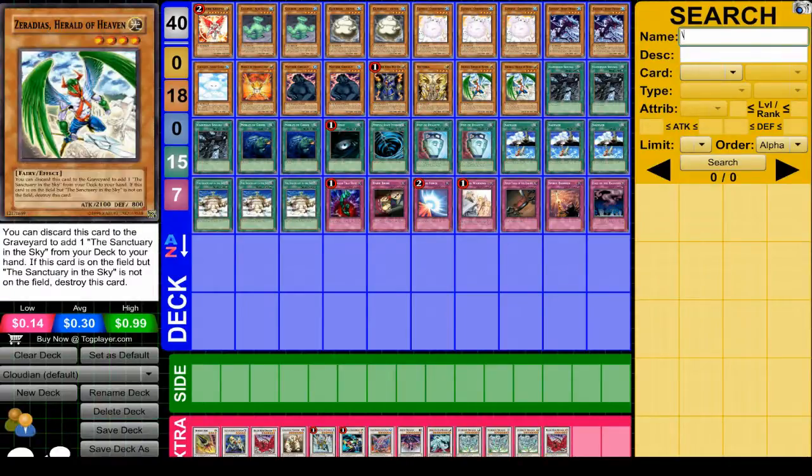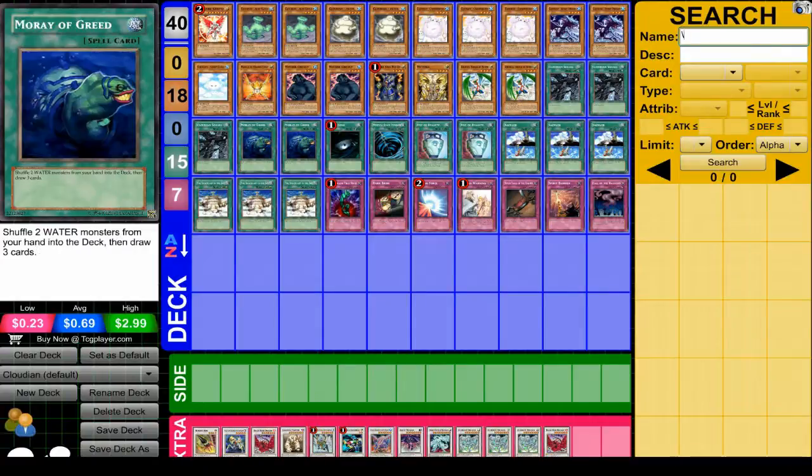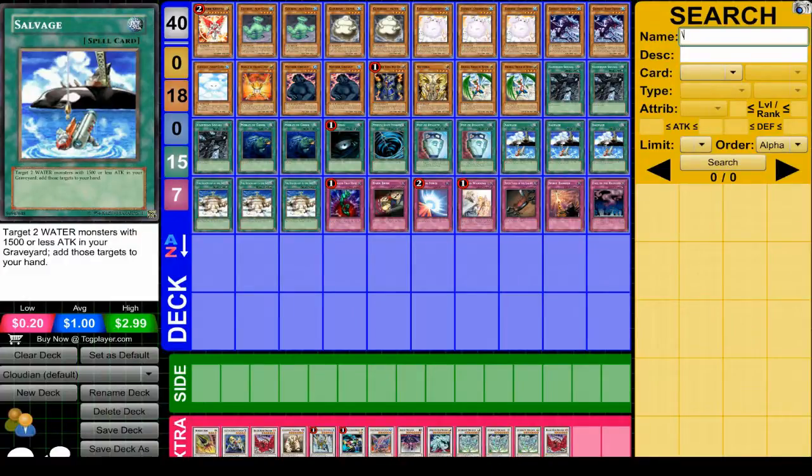For the spells, Cloudian Squall is very important — you need to generate fog counters. Moray of Greed is good for this deck to generate more cards and get some draw power, since these are all water type monsters. Mostly staple spells. Salvage is good for this type of deck since they're all low attack, so it's good for getting more monsters.